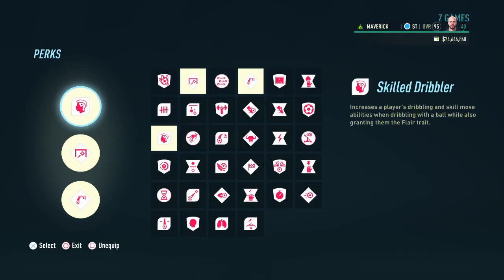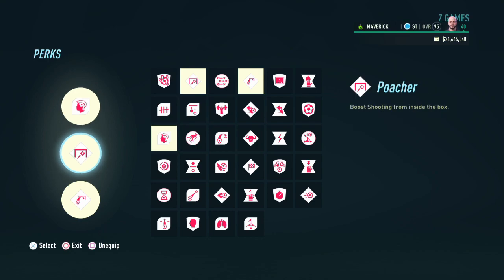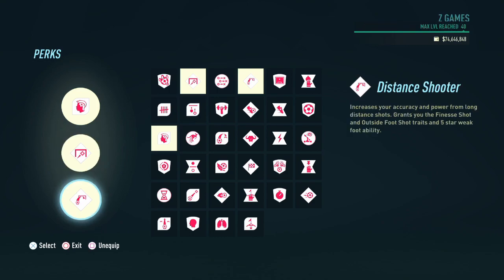As for the perks, the three perks it went with: the Skilled Dribbler, which is going to increase our dribbling capabilities and most importantly grant us the flare trait. After that it gave us the Poacher trait, which is going to increase our shooting from inside the box. Finally it went with the Distant Shooter, which is going to increase your accuracy and power from long distance shots and also grant the finesse shot and the outside the foot shot — and most importantly it's going to give us a 5-star weak foot ability. The AI did say that this build should have 5-star weak foot and 5-star skill moves.